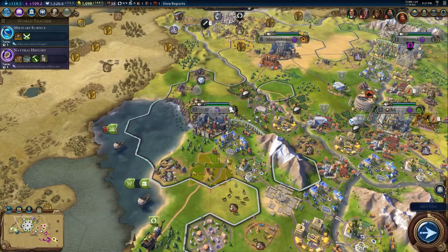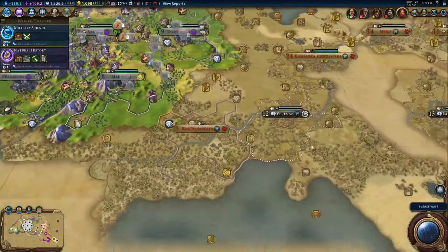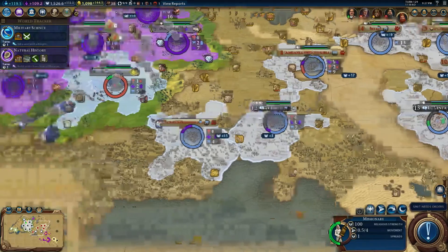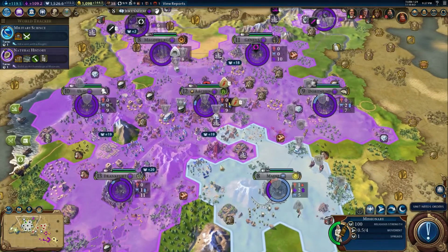We got this spearman that we don't need. Military science will be done next turn, so then we can do that one-turn research so we can get a pikeman - upgrade him into a pikeman so that I can get this Yerevan thing. We've got Shinto here in our city, but ours is at plus plus in the plus, so it should overtake Shinto again eventually.